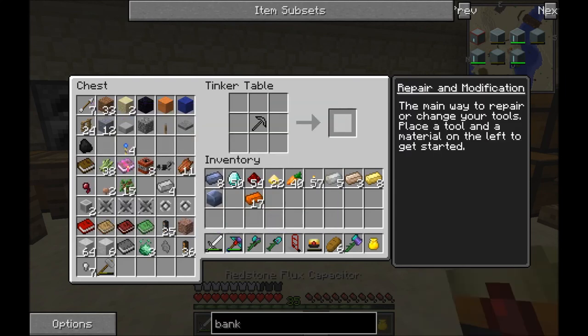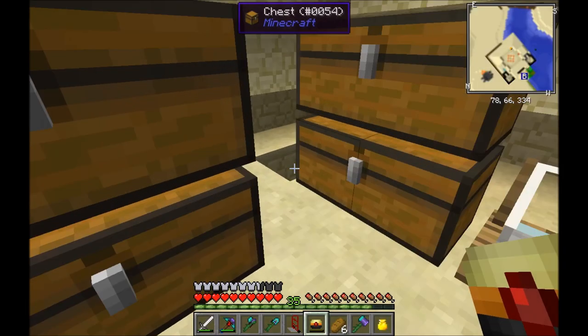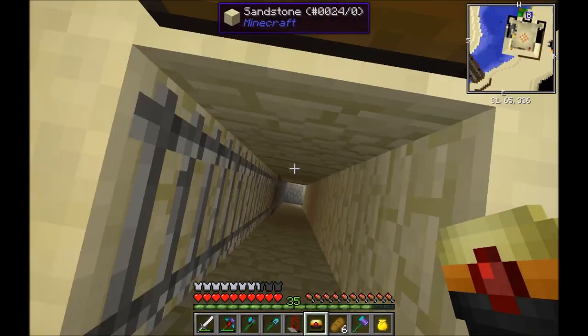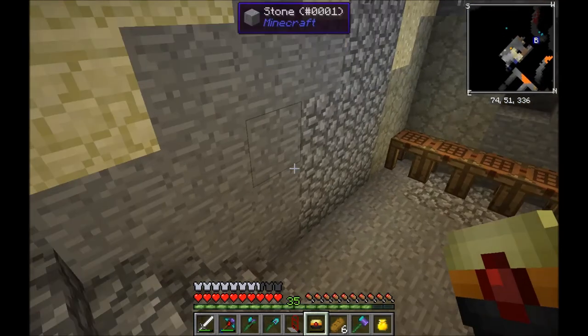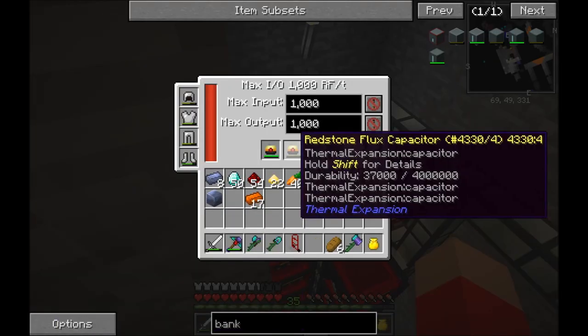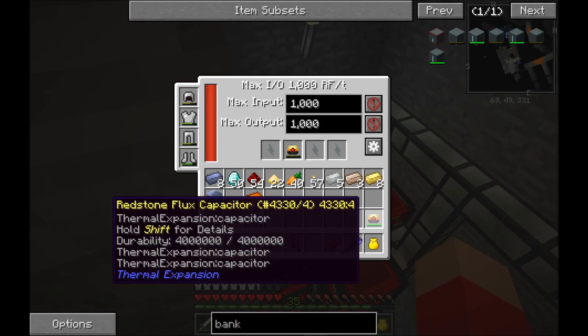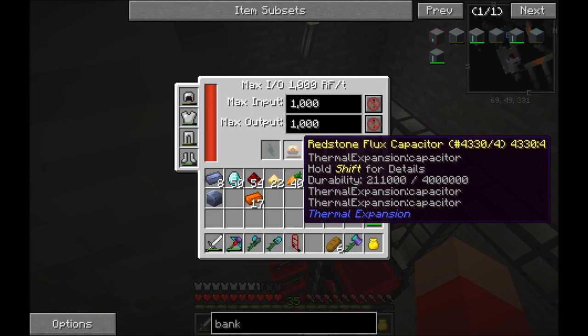So in that time me rambling managed to gather enough resources for the Redstone Flux capacitor again. Because having two of these is the equivalent of having a Resonant — I think. It just gives me the capability of doing loads of stuff. And I am just going to wait for this one to charge up.